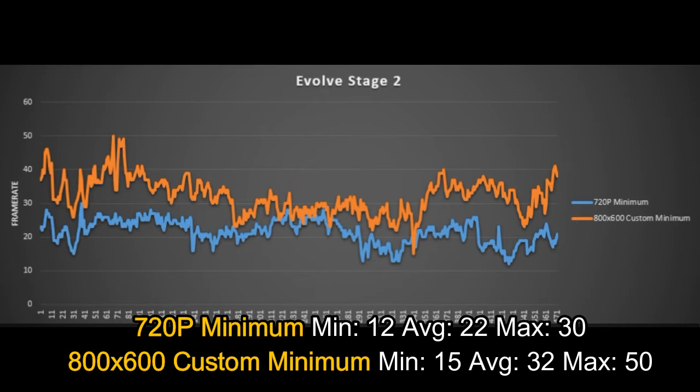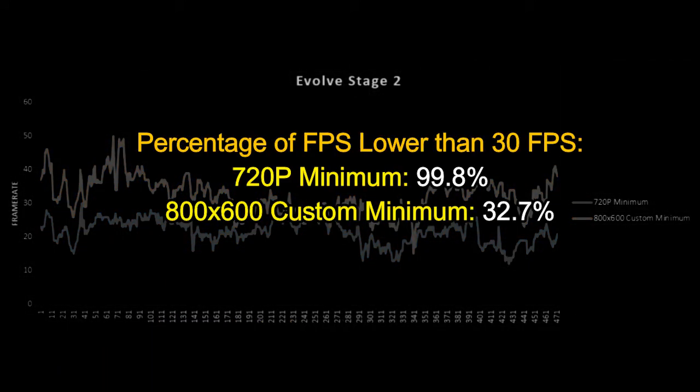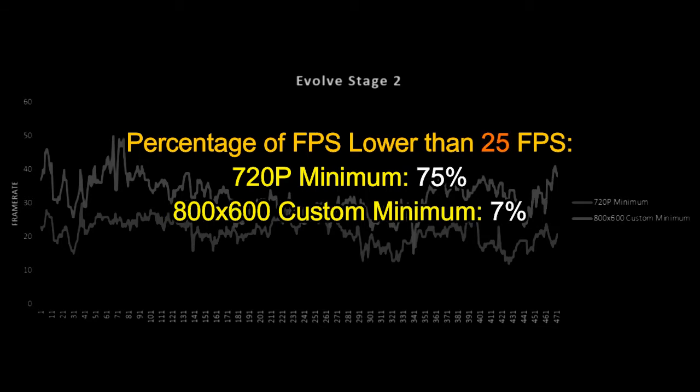720p — just forget it. The average is 22 FPS, and when you fight the monster you get like 15, 17, 13 — it's impossible, especially for an FPS game. At 800x600, it's not perfect with an average of 32 FPS, but fighting the monster it goes to 25–26. It's not entirely bad when you keep in mind there are a lot of effects with 4 guys shooting at a monster. At 720p, almost 100% of frames are below 30 FPS, while at 800x600 it's just 33% — bad but acceptable.